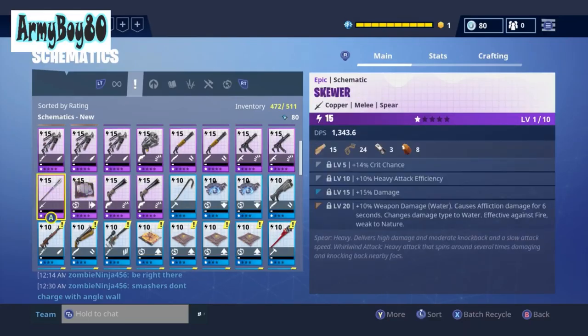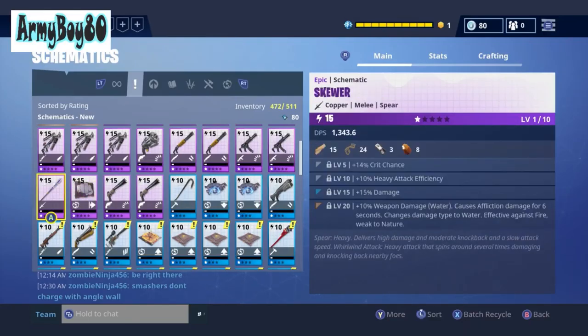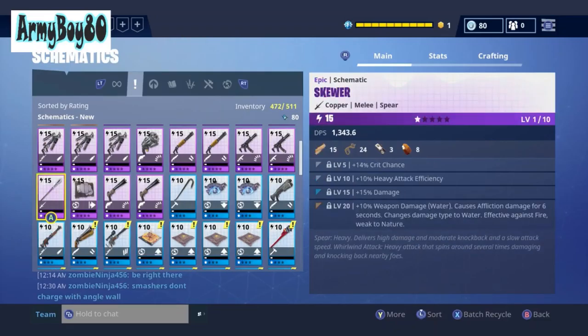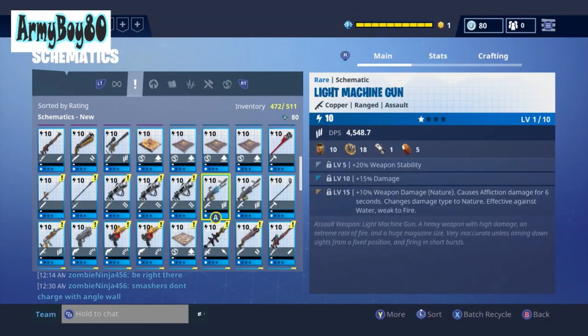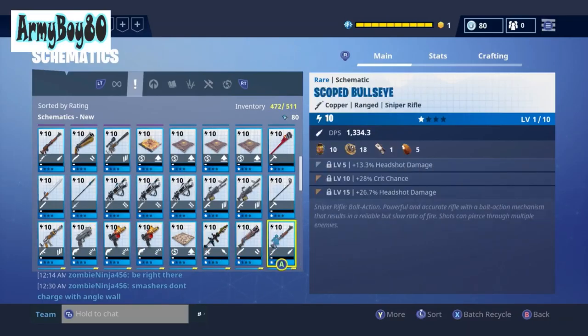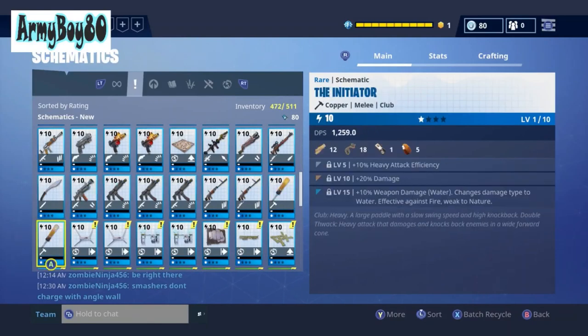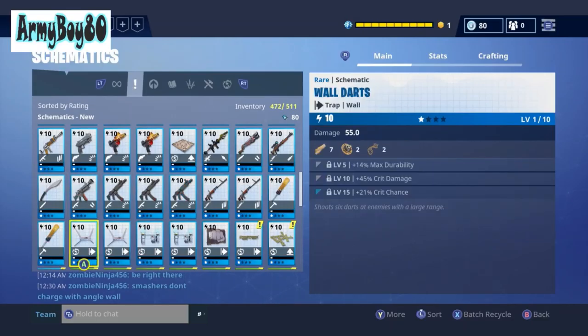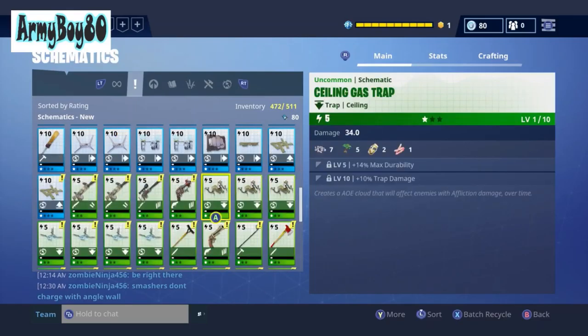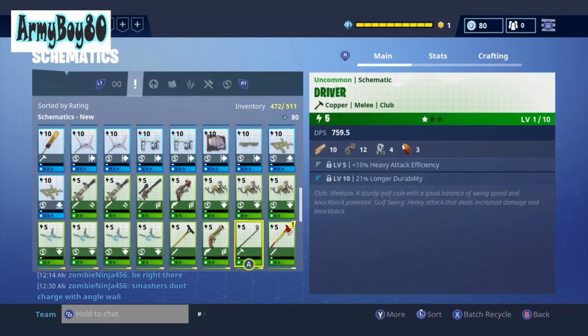I basically cleaned out my inventory. This here is a new one — the rare variant, the Specter. A lot of this stuff will be put in the collection book, all this new stuff. That's a lot of XP sitting there.